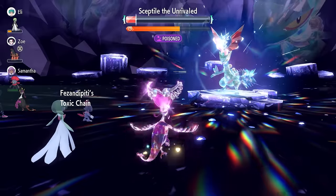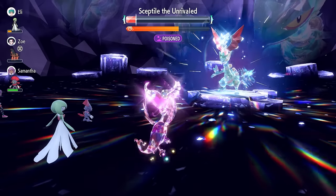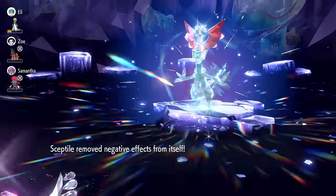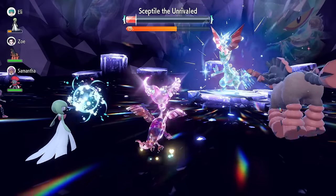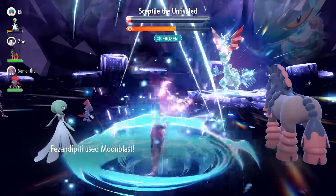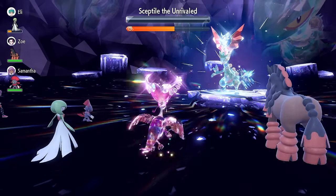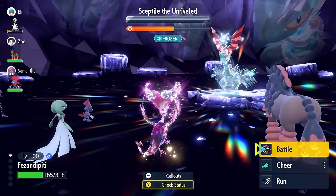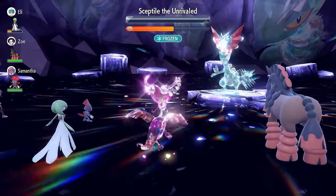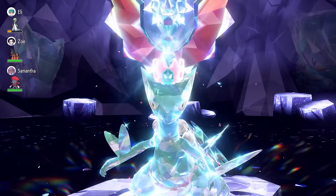We can just go for another Moonblast. Leaf Blade is going to fire out — the one problem is losing the poison Tera type now means Leaf Blade hits us neutrally, and it does have the chance of a critical hit. But you can see how quick this is: the shield is going to be broken next turn. It might take two Moonblasts but more than likely just one. If you're farming Herba Mystica this weekend this is the raid build for you if you have access to it. The negative effects are nullified on each side of the field; it fires off another Leaf Blade, we fire off a Moonblast, and with over half the time left we clear Sceptile.